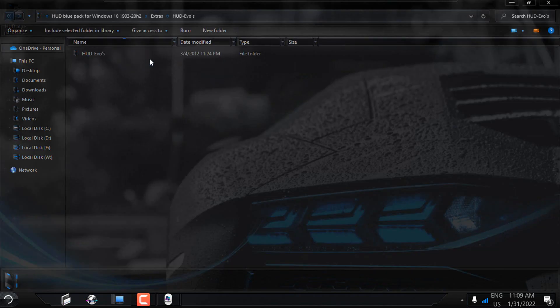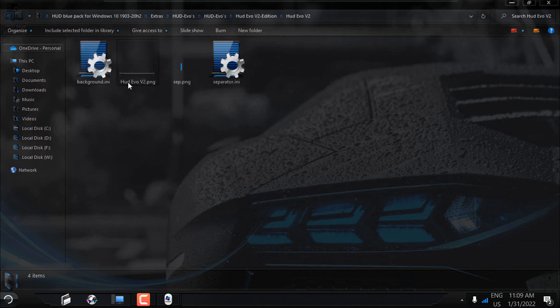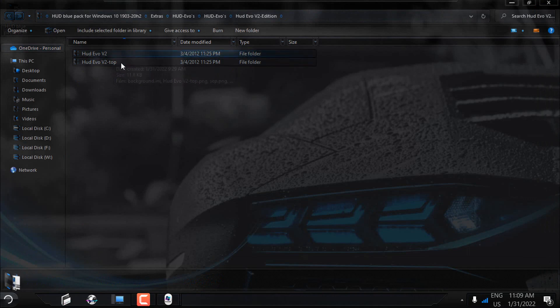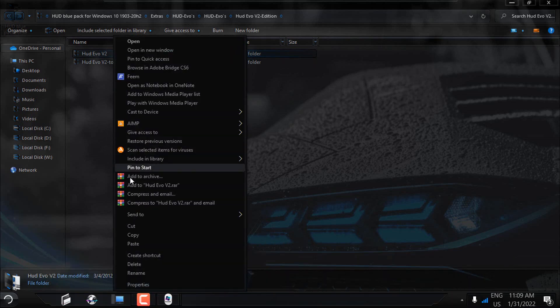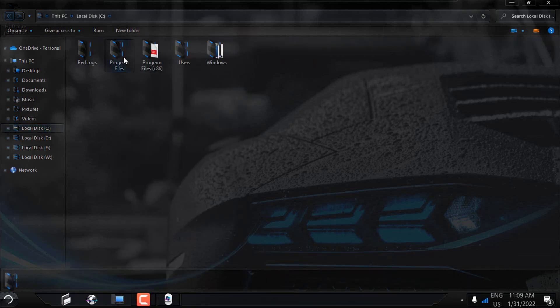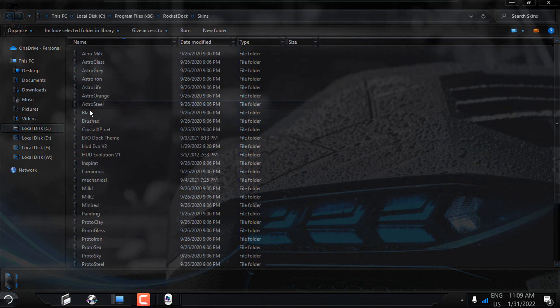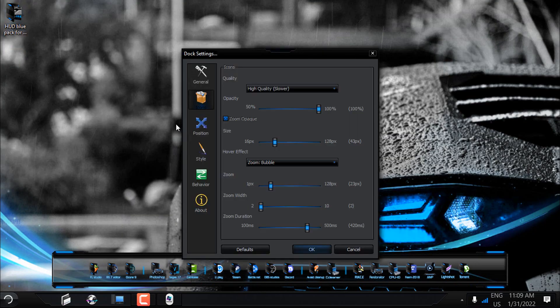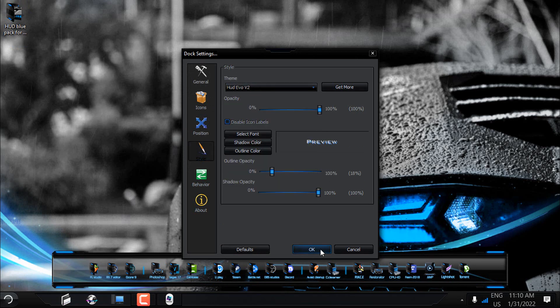Go back to the Extras folder — we have a RocketDock skin. There are many skins, but for this tutorial I am using one specific skin. There is one for top and one for bottom. Since my RocketDock is on the bottom, I will copy that folder to Local Disk C, Program Files, RocketDock, Skins, and paste it there. Then go to Dock Settings, go to Style, and in the Theme option select 'HUD Evo Version 2'. Click OK.